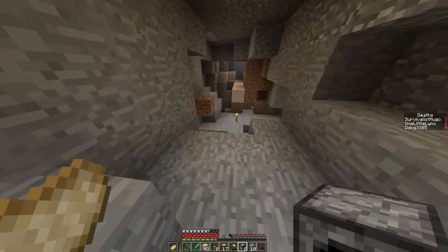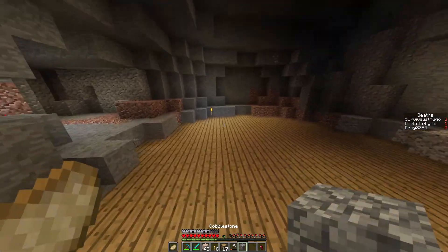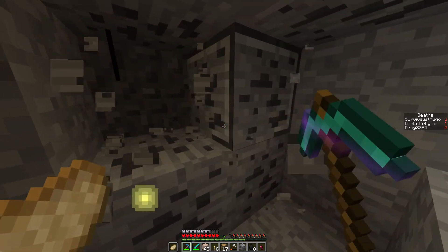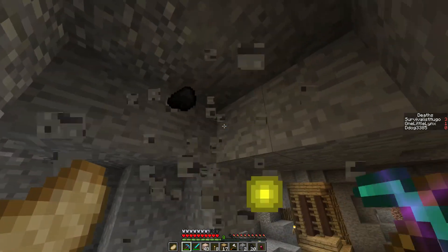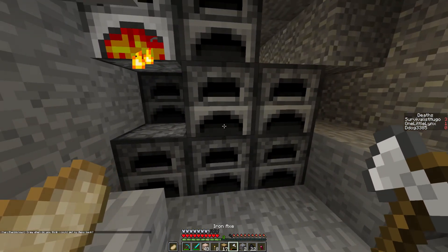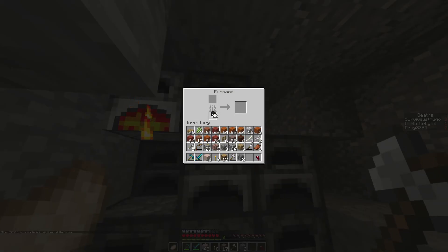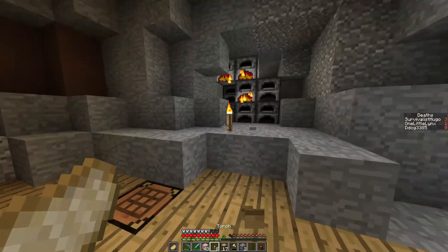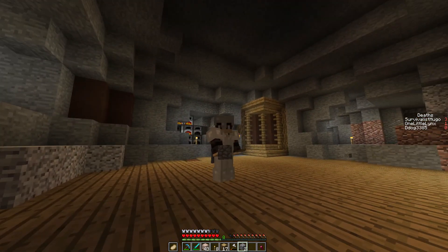Why do we need to make some furnaces? Well, we need furnaces for cobblestone smelting, and all my coals are upstairs in our chest. Let's go ahead and grab this. I got some lapis in my chest at the house. Alright, we'll go ahead and throw our cobble in there. I'll be back once I do these four corners and maybe try and figure out our roof pattern.